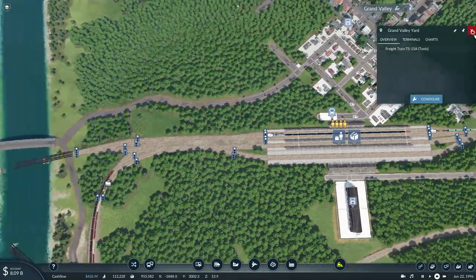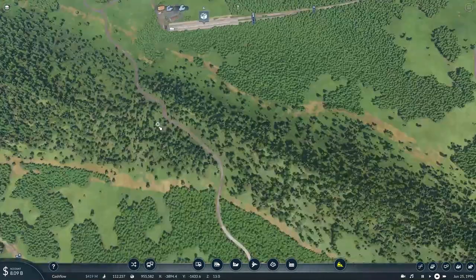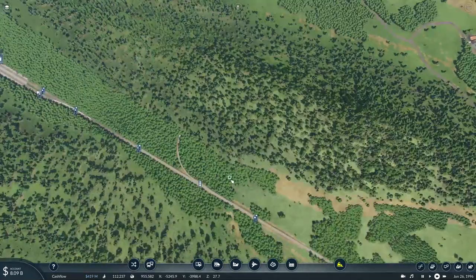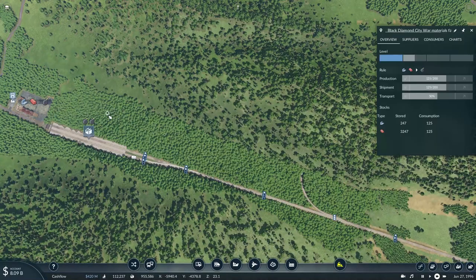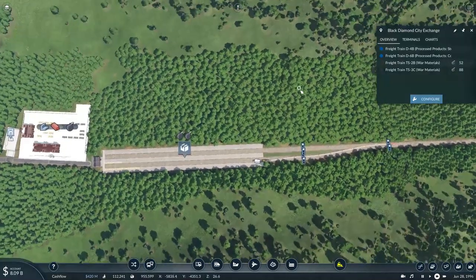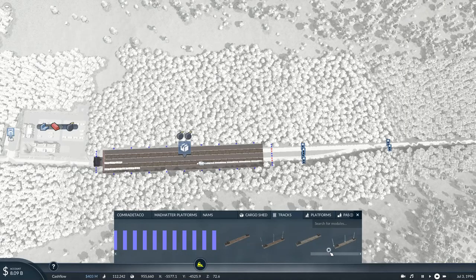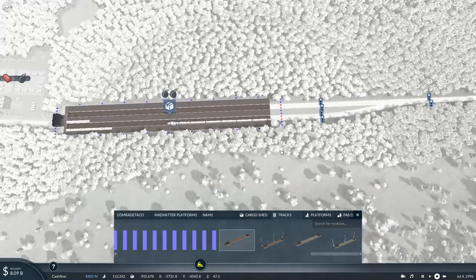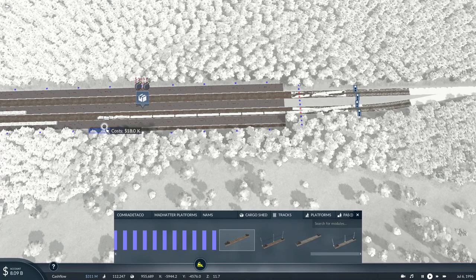Now we need to worry about the delivery of war materials. The war materials factory has plenty of copper and plenty of steel, so this stuff is basically good to go. Although I think I might have to build an extra platform to accommodate this new train. Let's place down the platform right beside the main station here.